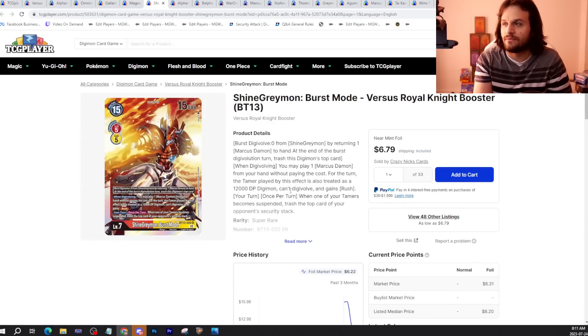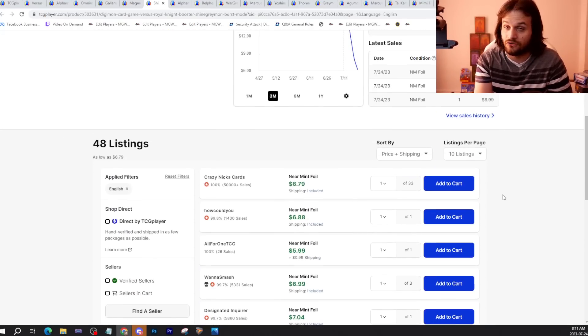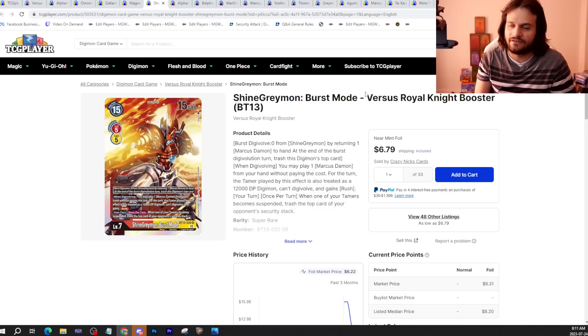We have Shine Greymon Burst Mode as the most expensive super rare in the set at $6.79. This card will probably stay a little bit pricey because we have a BT13 Regionals this weekend — the PPG Regionals is BT13 — and then the following week are all the Gen Con events, both online and IRL. BT13 is going to start off very strong with events and then taper off a little bit. For now it's just going to be an expensive card, though we've had super rares way more than this before.